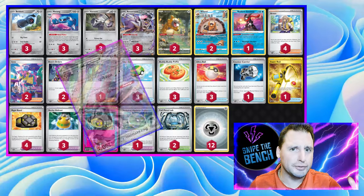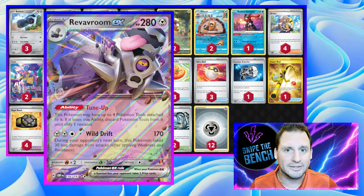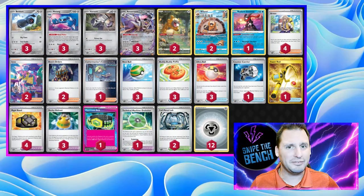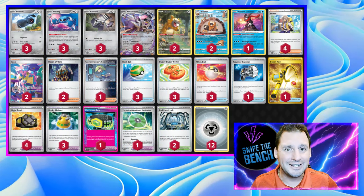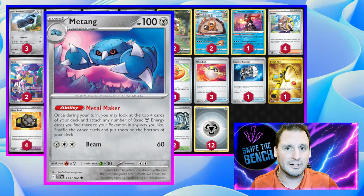We have Reveroom EX with its Tune-Up ability — you can put up to four tools on it all at once. Now that we don't have to worry about Path to the Peak, it can never get shut off. We do have to worry about Lost Vacuums, but honestly, very few decks play even one, and almost none play two.